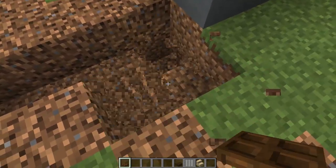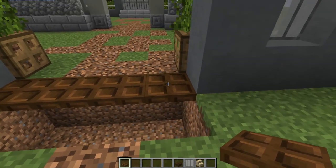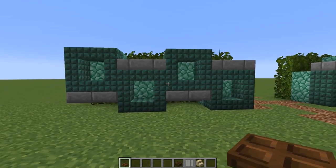You could potentially put a lava blade booby trap down here — place all your trap doors right along here, and if you knew pillagers were coming just open them up and they're going to fall right down into the lava.